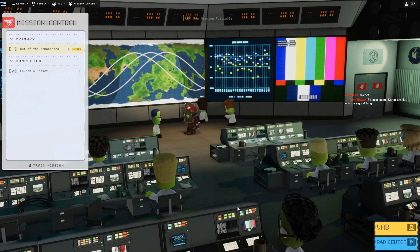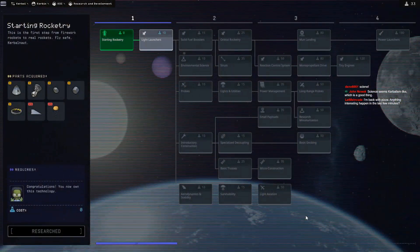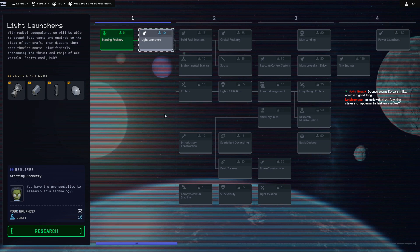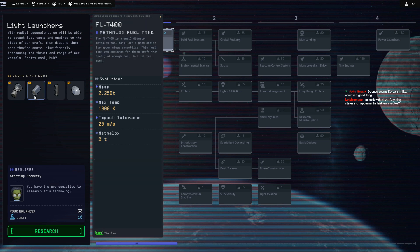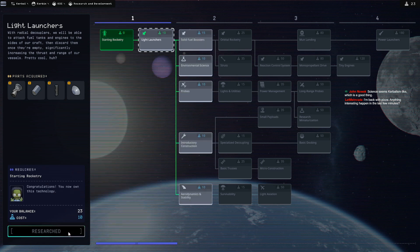I collected 25 science! So let's go over to the R&D center right here. I like that you can hop between buildings from inside there, not having to always come back to mission control - that is great. I obviously have... oh, I got 33 science! So that's the 25 plus 8. That makes perfect sense. Oh, by the way, people are saying - oh, I do have tail fins. Yes, I do. So light launches gets me the Reliant engine, the FLT-400 bigger fuel tank, radial decouplers, and a nose cone. Clearly that needs to be researched. Now I have choices.